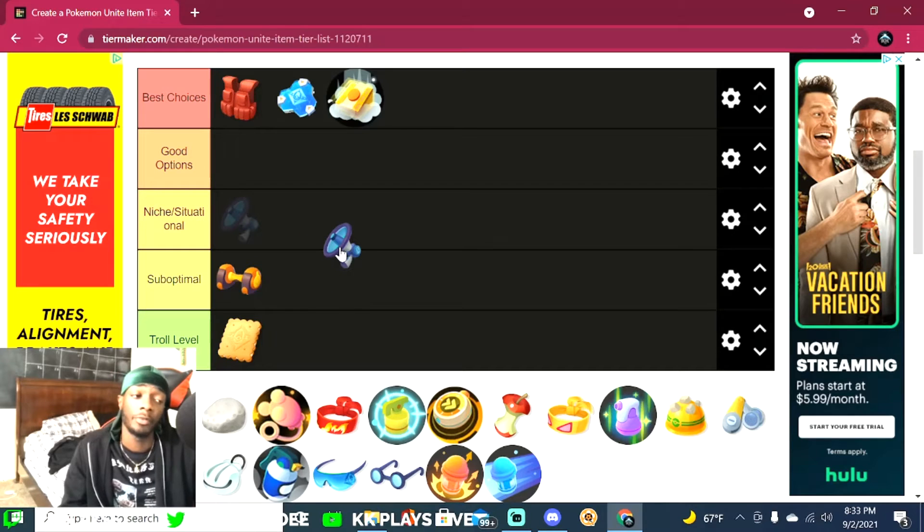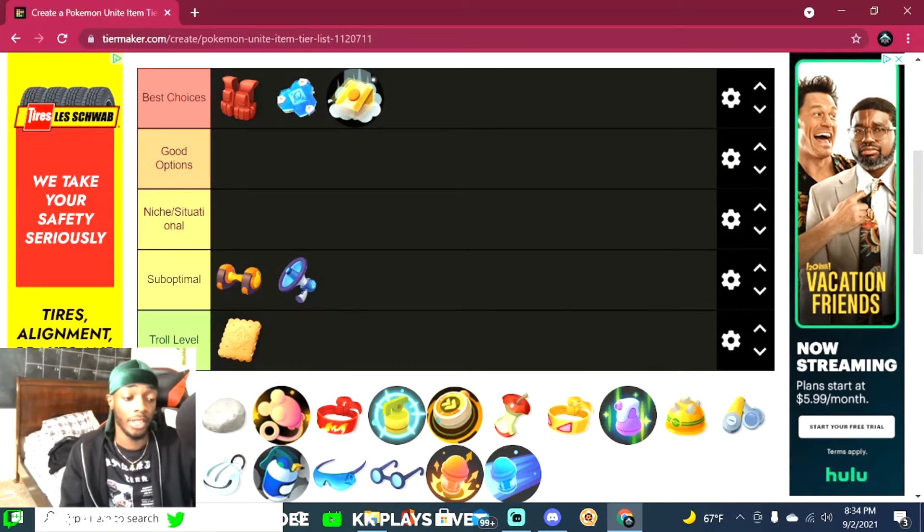This is the Energy Amplifier. It gives you some damage or extra attack when you use your ultimate. I do notice the damage from it, but as I said, damage isn't really the main focus in this game. I say it's also suboptimal — this item really isn't going to give you what you think it will.